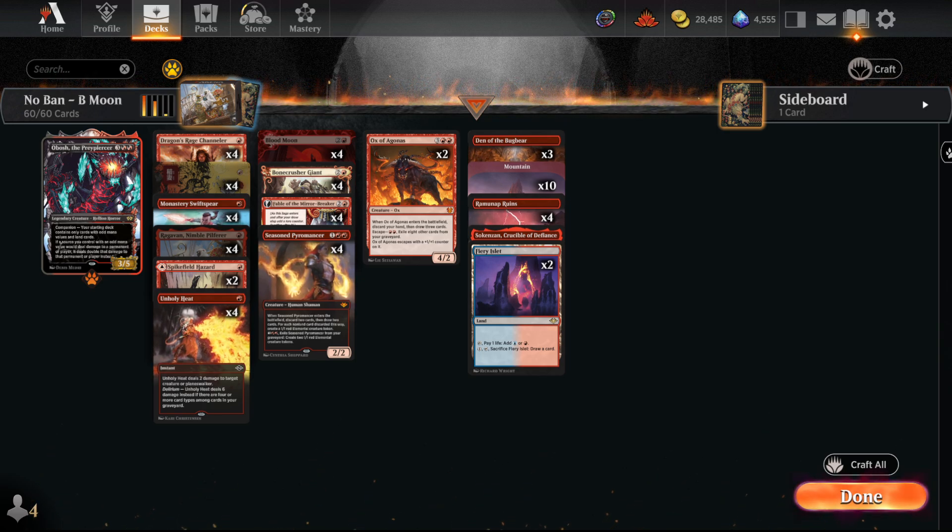Channel, which was just a stupid combo card that led to non-games; Tybalt's Trickery; and Demonic Tutor. Everything else is legal. All the nerfs have been unnerfed, so Teferi is three mana, Unholy Heat that we have in this deck is dealing six damage — everything like that.